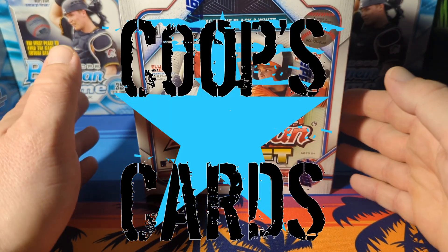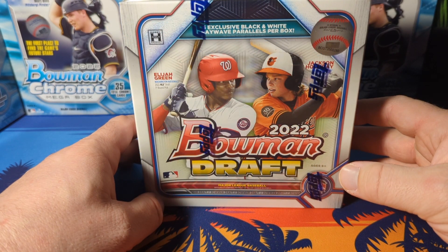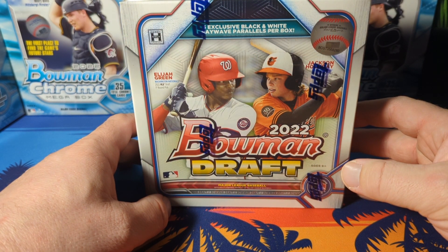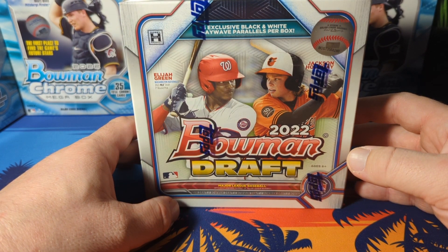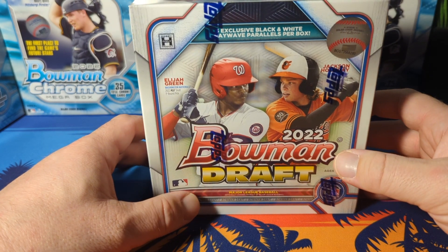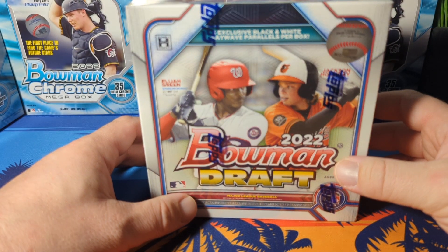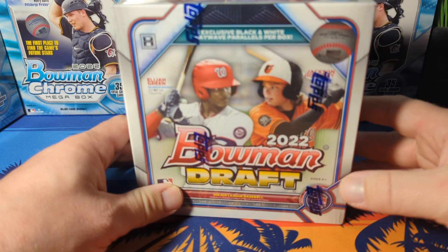Hey, what's going on, it's Coops Cards and we got a new product for you. We're going to be opening up 2022 Bowman Draft - this is the light hobby box version. Got this off of Fanatics for about $130, and the configuration on this is you get five guaranteed black and white ray wave refractor parallels.